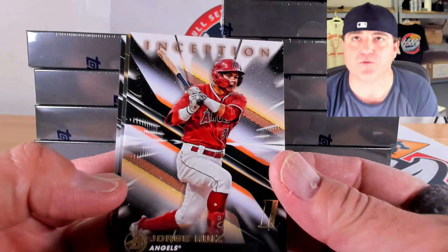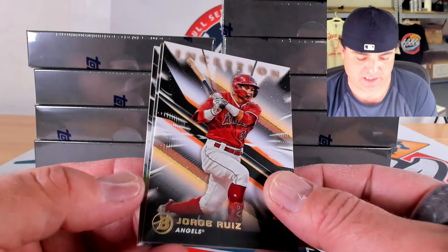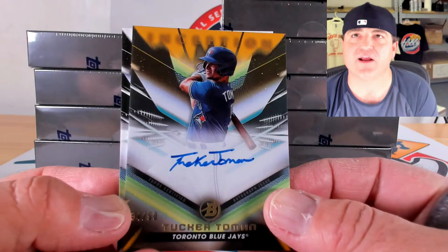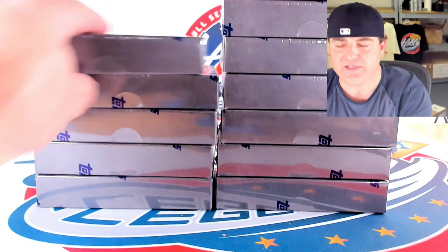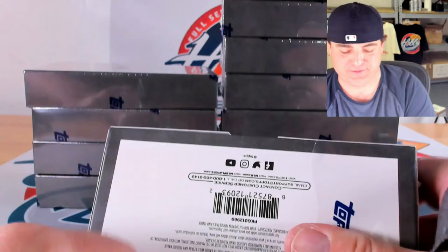Base cards: Montecino, Wallace, Beltre, and Ruiz. Blue to 99 of Camilo Diaz, 3 out of 99. Gold to 50 of Tucker Toman, 34 out of 50. Drew Gilbert to 250, 243 out of 250 — I think those are two new names. Gold lightning of Ricardo Cabrera, 9 out of 50. Double blue action: Johendry Vargas, 30 out of 99, and primordial prospects blue to 75 of Diane Jorge, 46 out of 75 — another spot that's done very well.